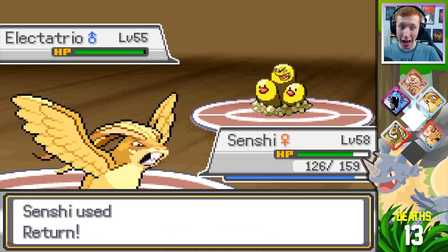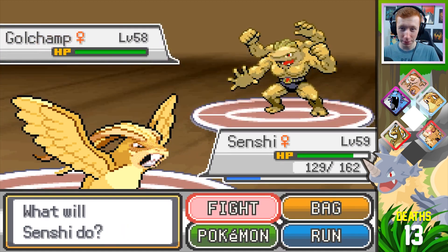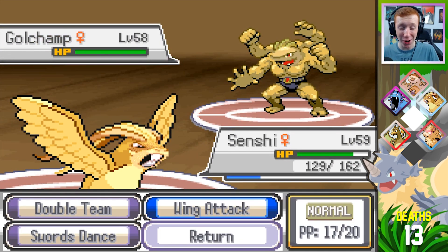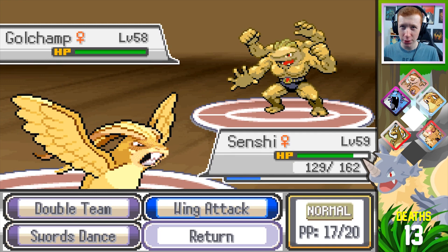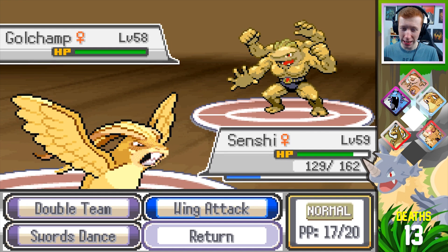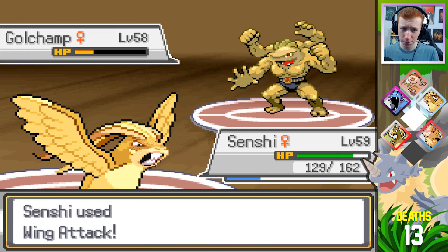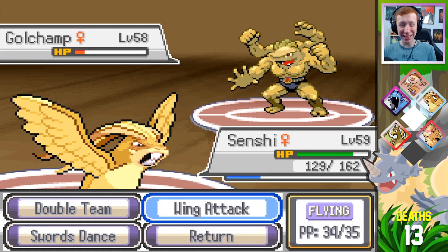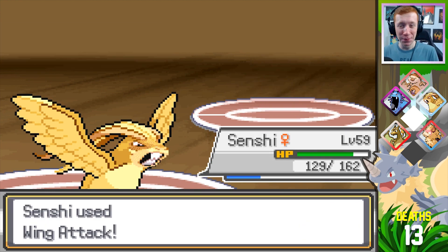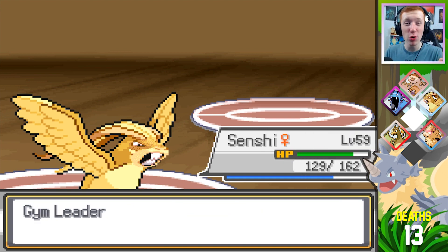Does it have speed? Yes it does — wow. Jesus Christ, Senshi, you're going in right now. This Return should be — actually, Wing Attack should be either super effective or neutral. It's neutral. Oh, but you missed the Dynamic Punch — you ain't no No Guard, you idiot. He tried to Dynamic Punch me when I have plus three evasiveness — that was just silly. Oh my God, look at this thing. I'll just go for the strongest move I have — it's neutral, and that should be dead.